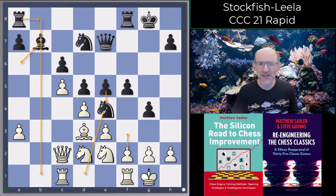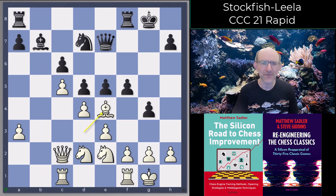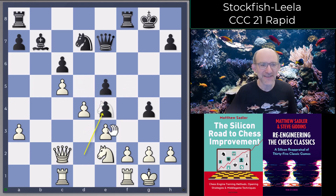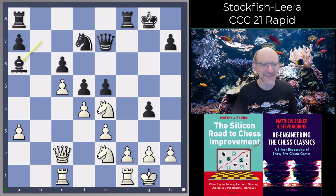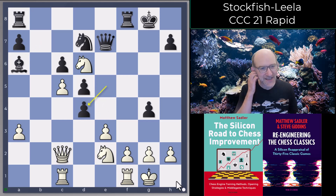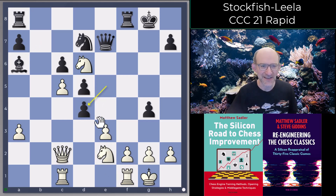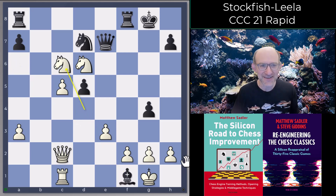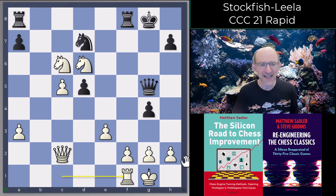After e5, Stockfish played the very sharp tactical idea bishop takes e4, f takes e4, and then knight takes e4. Why knight takes e4? After d takes e4 we've got queen b3 check, forking king and bishop. But there's a lovely tactic — very unusual — bishop a6, just pinning the knight to the rook. After Nd6 we go e takes d4. Black is threatening d takes e3, and if you go e takes d4 then Qe2 just wins the piece. So Stockfish played knight takes d4 — exchange sacrifice — takes on f1, knight takes c6, queen g5, and rook takes f1.